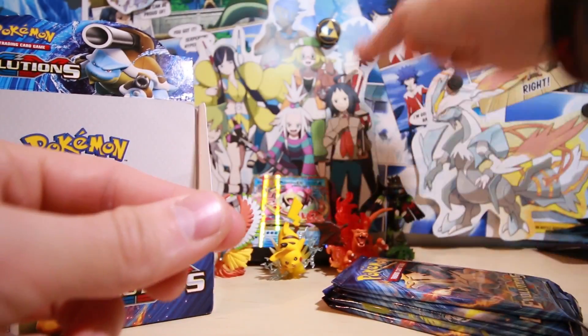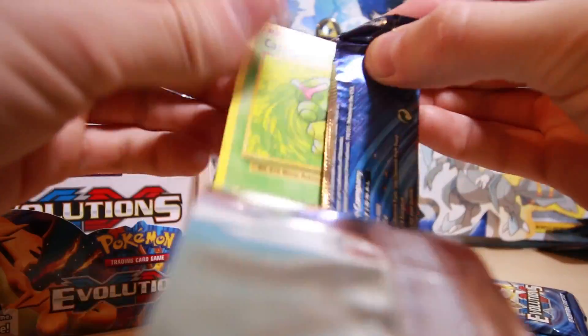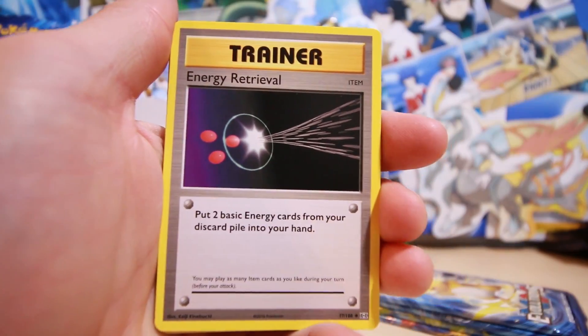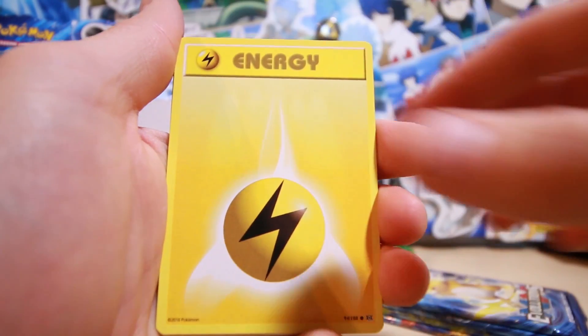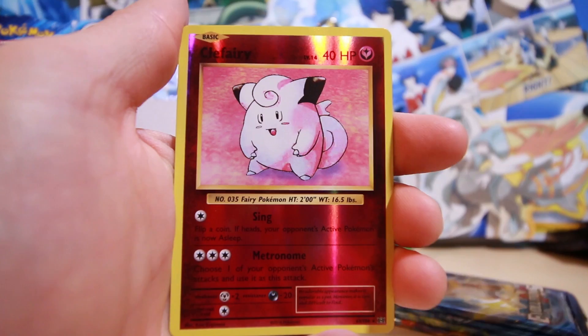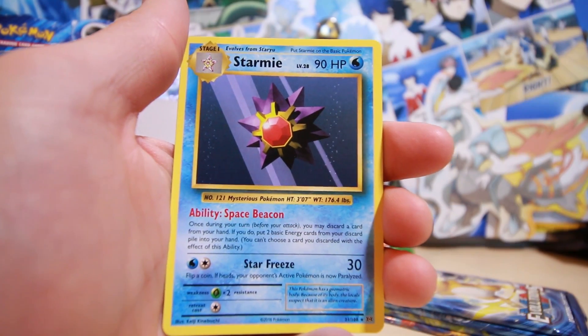Mega Charizard, give me a Mega Charizard please. Three from the back we've got a Blastoise Spirit Link, Energy Retrieval, Kakuna, Caterpie, Electric Energy, Magikarp, Seal, Poliwag, a reverse holo Clefairy, and a regular rare Starmie.